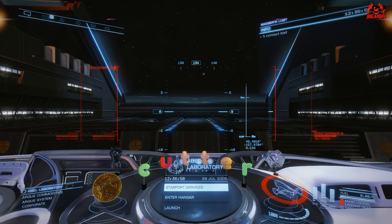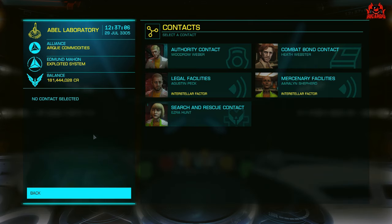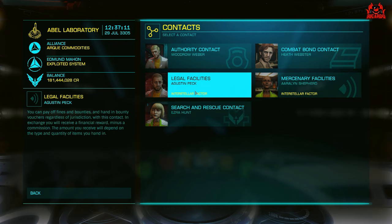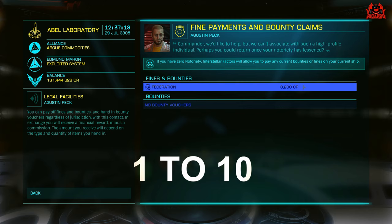You may incur notoriety from shooting the wrong person, or coming into contact with somebody and just killing them outright — maybe thinking it will improve your Elite Dangerous rating and help you reach Elite. Picking off easier targets and committing the crime of murder is going to get you notoriety within the game. Notoriety is measured on a scale from 1 to 10, with the naughty commander gaining one point for each murder they commit.